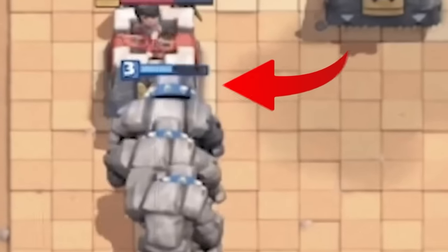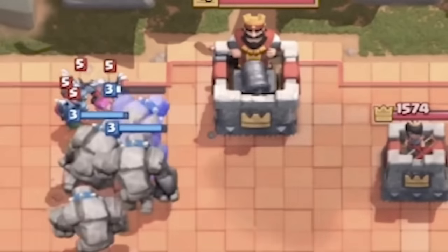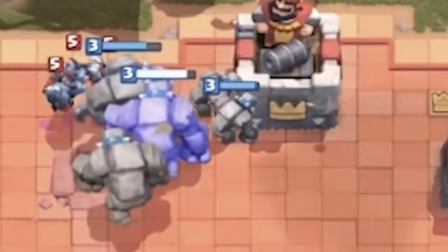Number 4. Golem used to have a chain around its neck and no crystals, compared to the version we have now. It also had a custom explosion effect which dealt damage when splitting into two.